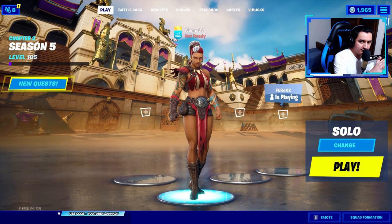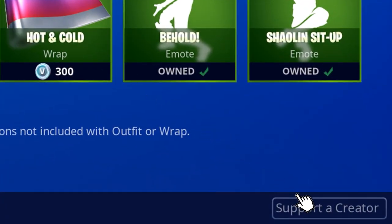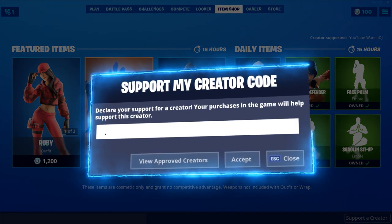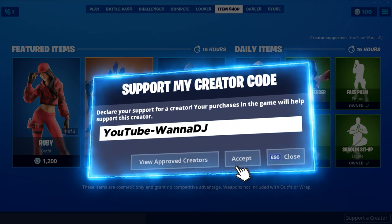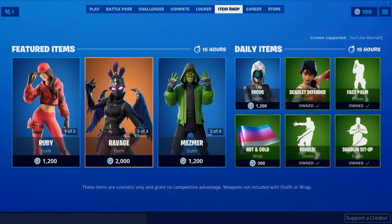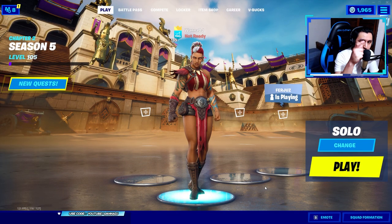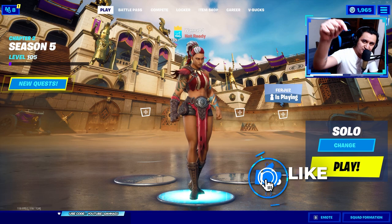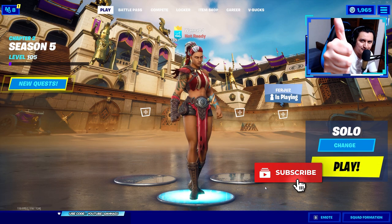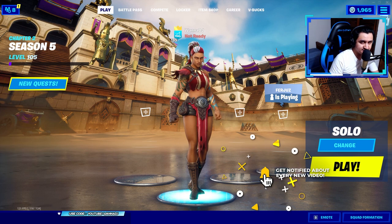Those are all the cosmetics included in the Wild Heart set. Remember, you can also get this new outfit by purchasing the new Battle Pass. And if you do, consider using my code JUT-1ADJ in the item shop, because every time you use my creator code, I receive a portion of the sales, which definitely helps my channel. Hashtag ad. As per usual, before we jump into the game, let me know what you think about this new outfit in the comments down below. Don't forget to hit the like button, subscribe if you're new, and click the bell for post notifications. Let's jump into the game.